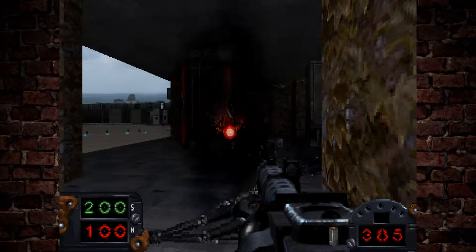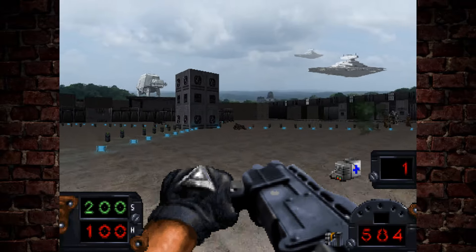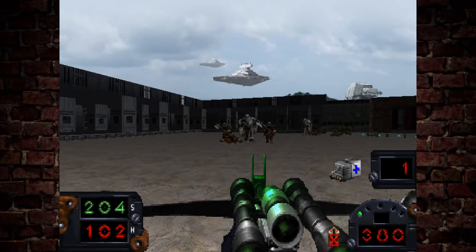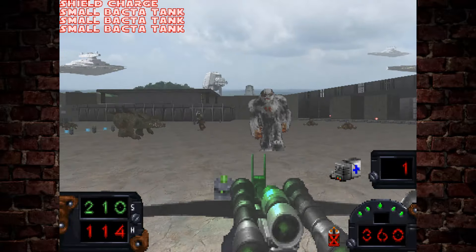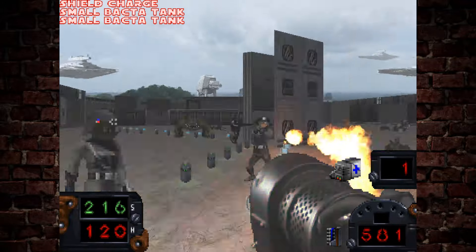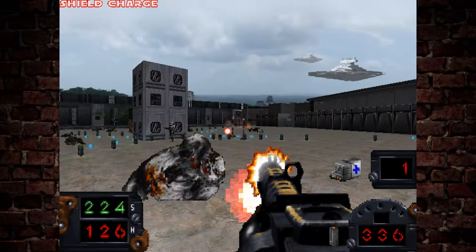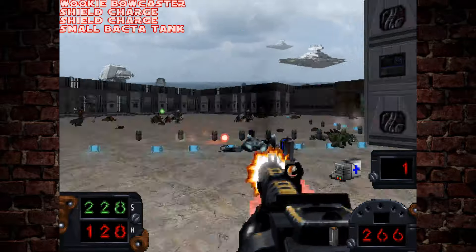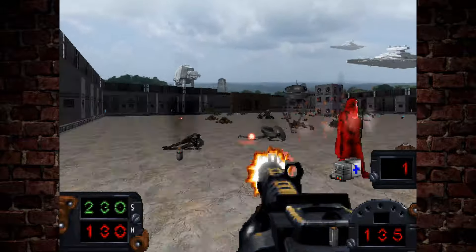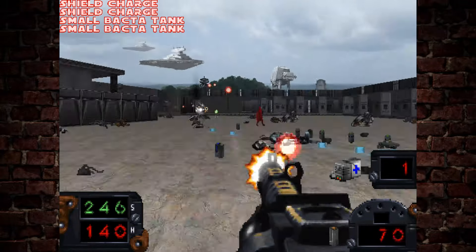A lot of the better experiences come later on in Doom 2 where the levels get bigger and there's more variety in enemies. Fighting in the courtyard here, there's a whole bunch of enemies pulled from across the different Star Wars media — not just the movies, but also the comics and the Mandalorian TV show. I will say though that some of these enemies hit ridiculously hard and seem a tiny bit unbalanced, especially when you get surrounded and can lose a lot of health very quickly.